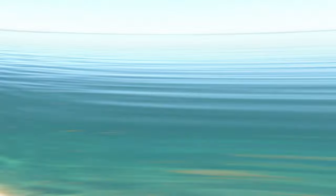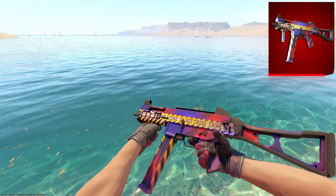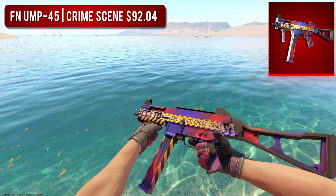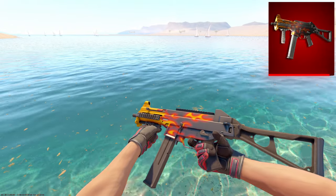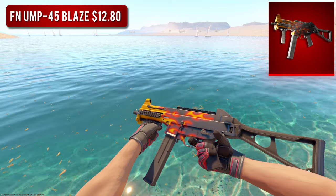The final SMG on the list is the UMP-45. For the high-tier option, we went with the Factory New Crime Scene — I actually rocked one of these in my loadout for a few months and loved it. But it is pretty expensive, so if you're looking for something a bit cheaper, I'd say pick up the Factory New Blaze at around $12. I know it's technically more orange than red, but this skin looks great.